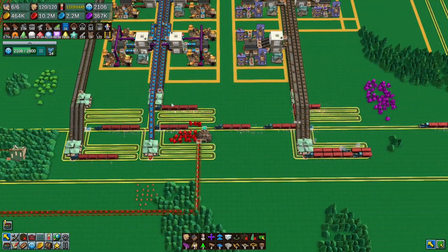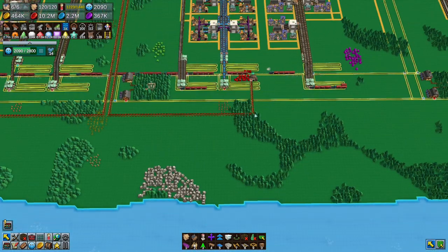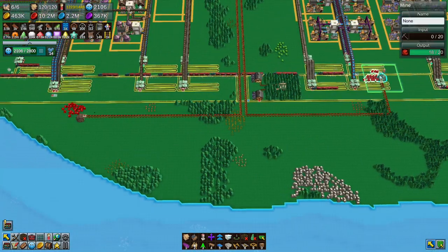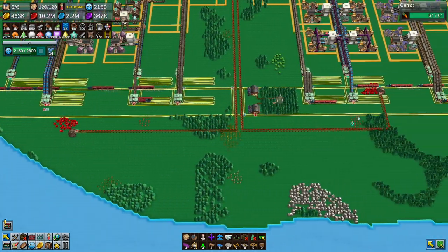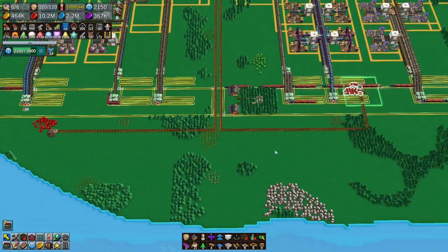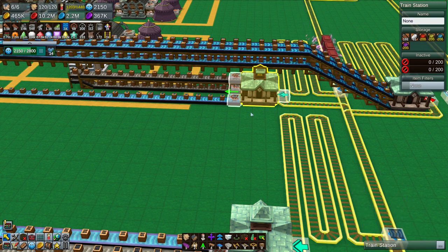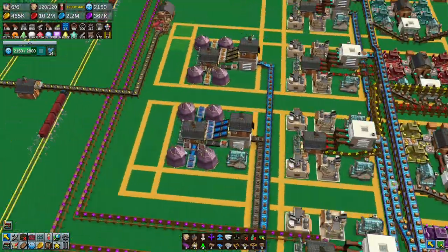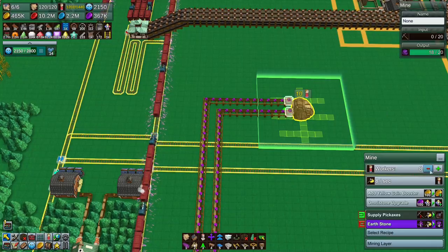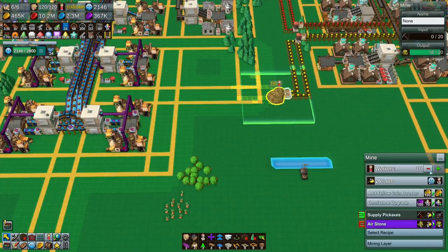Everything's sort of done its thing and we've got problems because everything caught up and was struggling. We can actually turn off these mines now - I'm going to drop them down to nothing. They're miners that should be able to pick up from the drop-off here, which we haven't done yet. We've got all the stones in here but we're not doing anything with it, so I need to disable all of these.